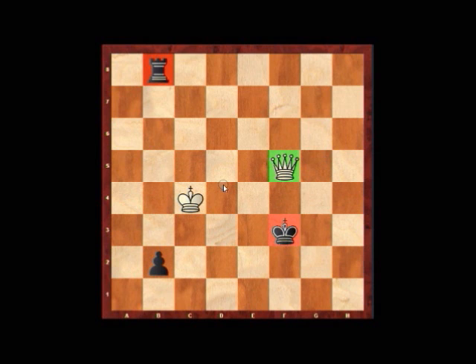In this position, Ding resigned and Wei picked up the win, bringing this match to a one-all draw at the end of the classical games — which forces the match into rapid and possibly blitz tiebreaks taking place tomorrow. That's effectively how the game was won.